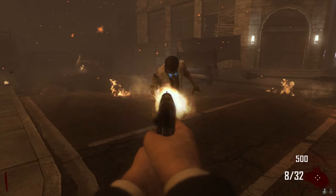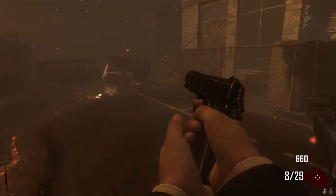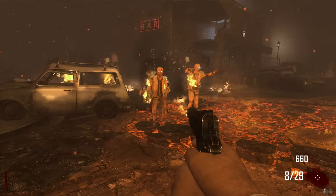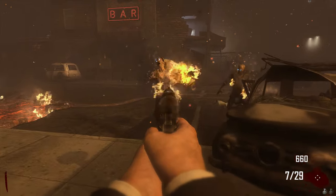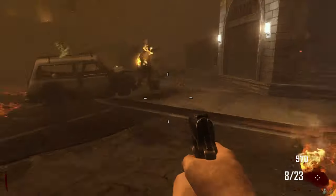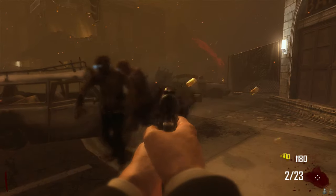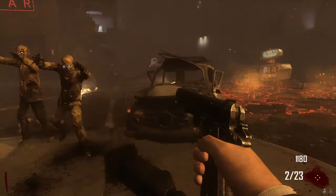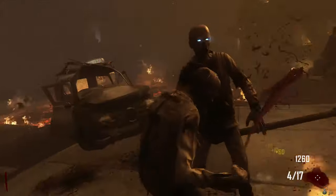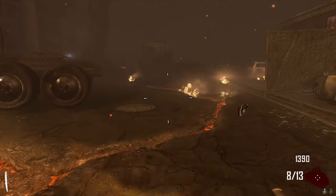On the first round, what you want to do with the zombies is shoot them three times and then knife. Shoot them three times and knife so you can get as many points as possible, because these zombies are slow and it's a trial — two or three shots will kill them. This is a good way to save up points, basically point whoring.